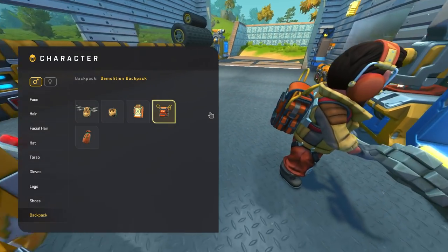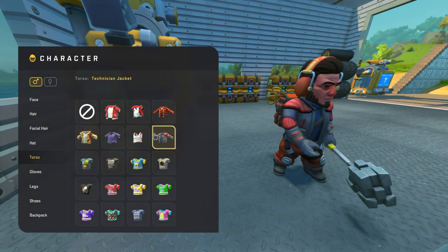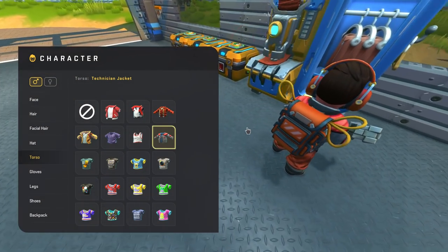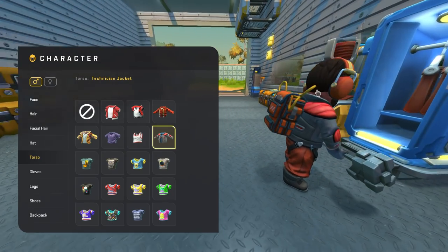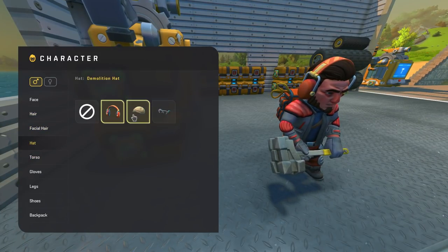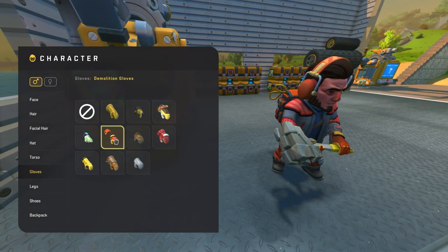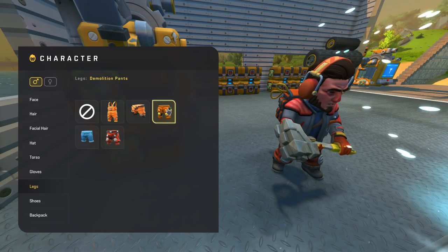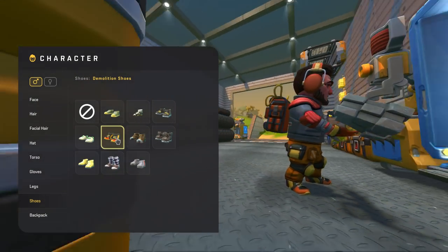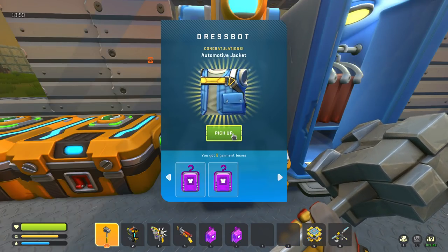Demolition backpack — that looks sick! Do we have the demolition torso? That's the technician jacket — we don't have the demolition jacket. I like that backpack though, it's like a regular backpack with some cord, probably det cord, sticking out of it. Those are the demolition headphones, that's the demolition hat for sure. We have demolition gloves and demolition pants. What about demolition shoes? We do have those. So what else are we missing from the demolition set? Automotive jacket — oh man this is just getting better and better!